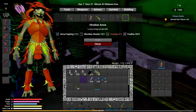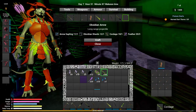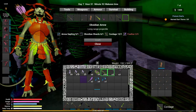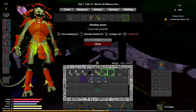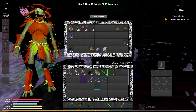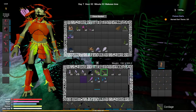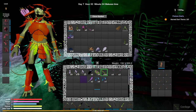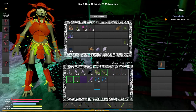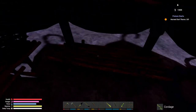Weapons, arrows, cordage. Do we use all of our feathers? Is that it? We got a good amount of feathers. Let's sleep real quick and then we'll finish up.